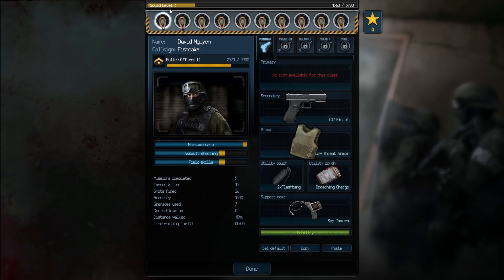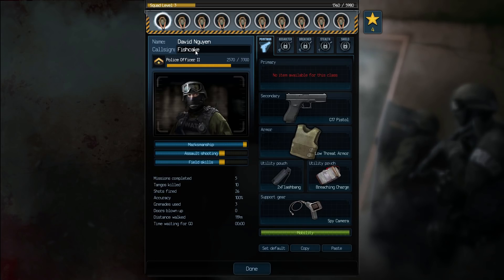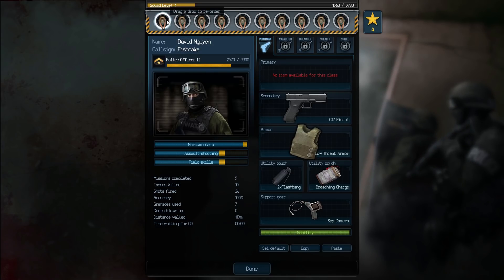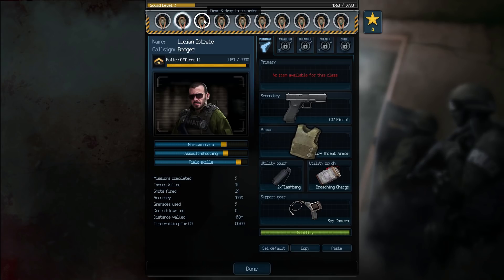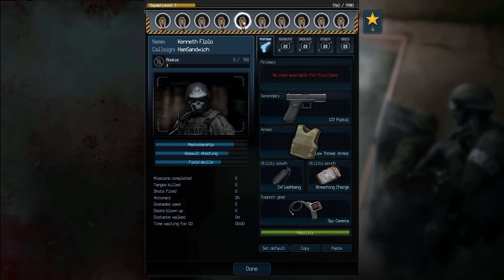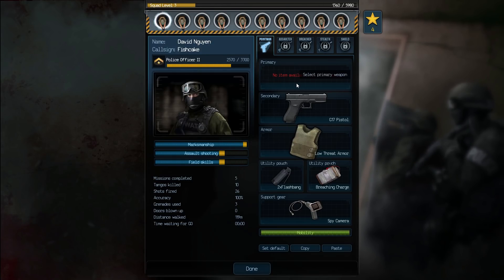Here they are - the squad has got ten people in, however I think only the first two have really been used so far. They each have a name, but I've changed the call signs to make them slightly more exciting. So let me introduce you to the squad. The first two guys, our sort of prime A-team, are Fishcake and Badger. The others who will surely get a look-in are Pimple, Gubbins, Ham Sandwich, Dongle, Wibble, Toothbrush, Armpit, and Sprocket Donkey. That's the crack team of cops we're going to be playing as.